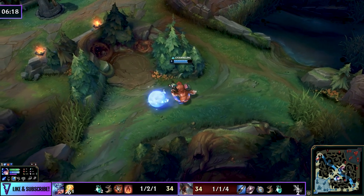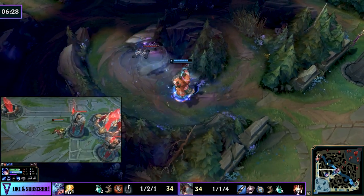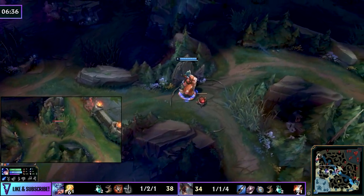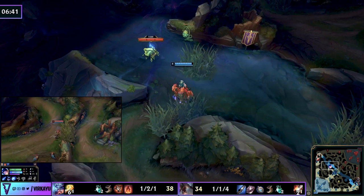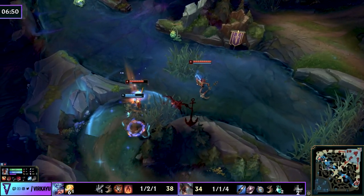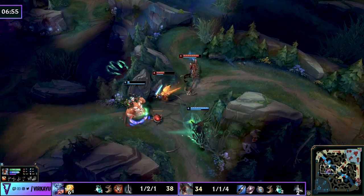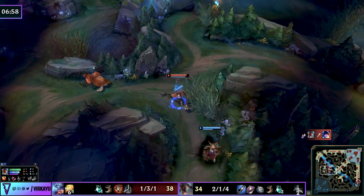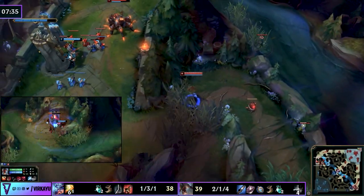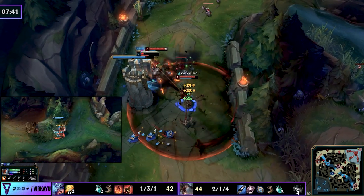Fiddlesticks' pathing shifts: the RNG scuttle spawns top side, but tier-3 gromp and tier-3 wolves plus blue buff are spawning bottom side. With no real herald threat yet, and knowing Nunu was just on bottom side before stealing the drake and killing you, he's going to sequence from bottom up through his blue. Use the priority your mid lane has — in lower elo games they'll misread, but as the jungler you can control the outcome by heading straight there, picking up the kill, grabbing the crab, then tower diving a pushing wave.